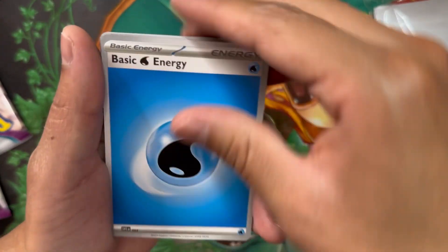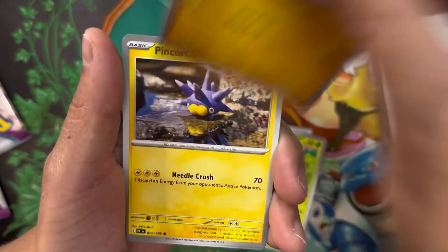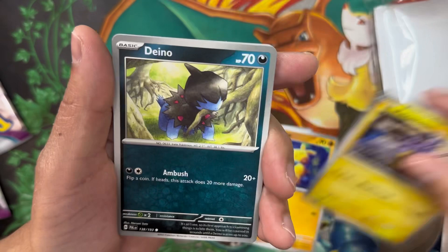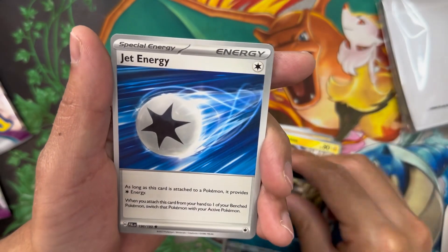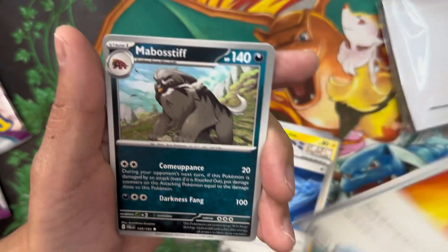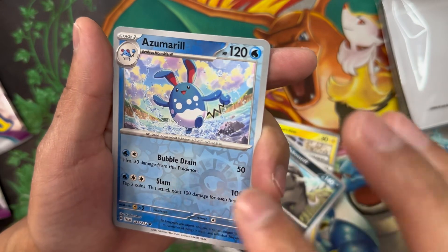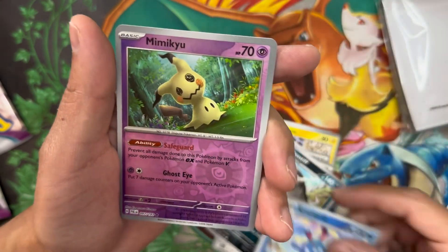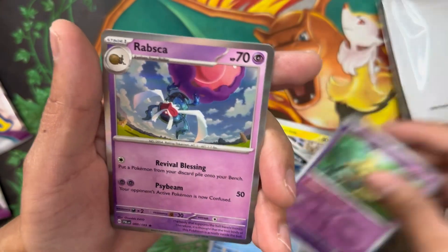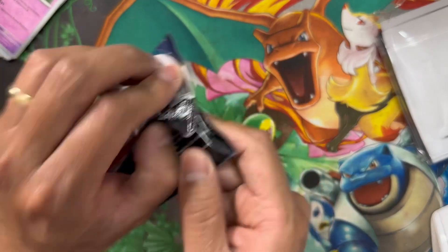Nope — Water energy. Pack three: Hoppip, Makuhita, Pincurchin, Dino, Jet Energy, Flittle. Mabostiff, Azumarill — I like the art on this — Reverse Holo Azumarill, Reverse Holo Mimikyu. And in the back we've got a Rapsco. First time I've seen this Pokémon. This is where it starts getting serious — we need something crazy.